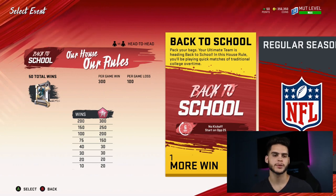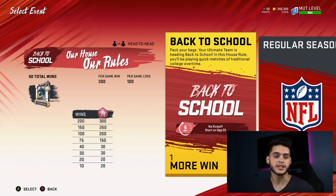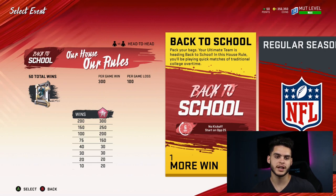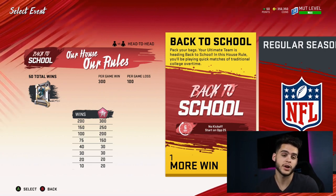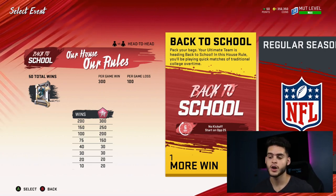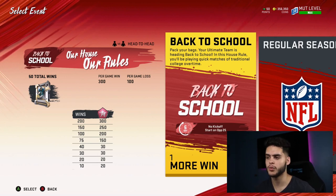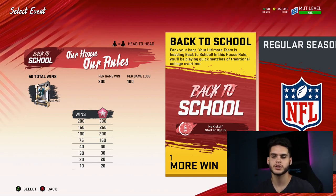If you get the ball first and you're not good at the game at all and know you won't score, just kick the field goal. Odds are your defense can do something. If you genuinely can't beat people, go right into the game, take the field goal, and hope your defense stops them. If you don't get the first and they score you can try to score back, but hopefully you can just take the field goal off the bat. All you need is a sack, a fumble, or an interception — your CPU defense will play well enough often enough to make up for it.